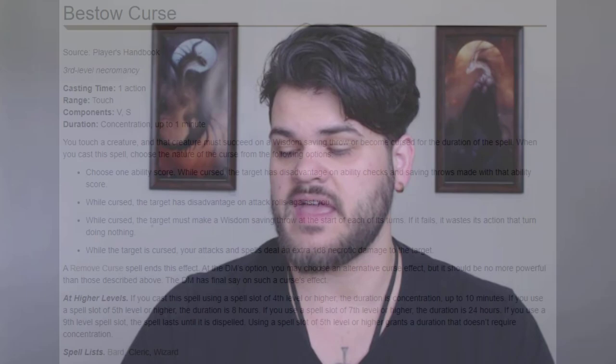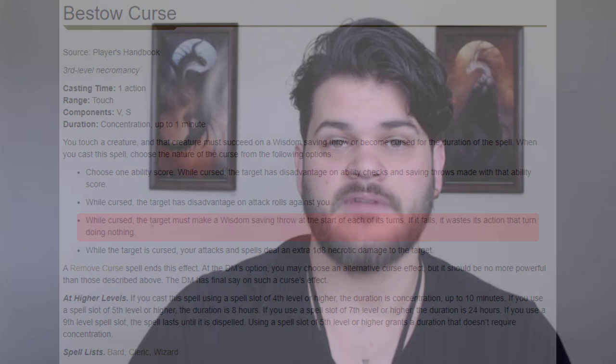The next option is if they fail their initial saving throw, they make that same saving throw at the beginning of every single turn. If they fail it, they just cannot do an action that turn — they can still move, use bonus action, all those things, but they can't do an action that turn, which is pretty great. I think this is probably the best one. And if they do succeed the secondary saving throw, it just means they can use their action that turn, but they still have to roll next turn. So this is potentially quite powerful in that we're wasting multiple turns in a row.